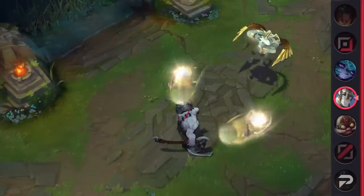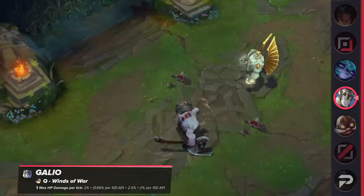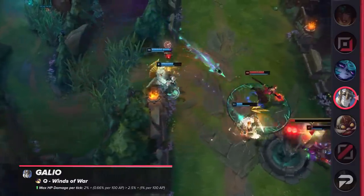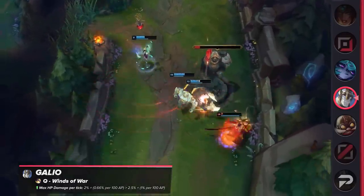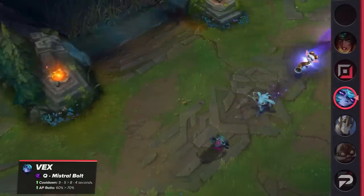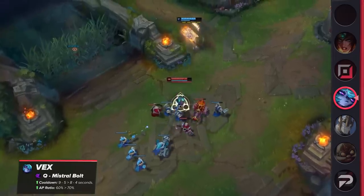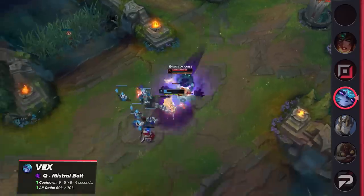Now for buffs, we'll begin with Galio. His Q's max HP base damage and AP ratio are both being increased. It's a straightforward buff that may help Galio pull towards the 50% win rate mark. This buff is more effective against tankier enemies, and while he'll still deal more damage to squishies, you'll notice this most when he's peeling for his teammates by trying to kill fighters and tanks. Finally, Vex is receiving buffs to her Q — the cooldown will be reduced and AP ratio increased. At the moment she holds a 48% win rate overall, and with these buffs she'll likely hit or get very close to 50%. As her Q's cooldown does scale to get pretty low, this buff will make her a much better teamfighter than ever before.